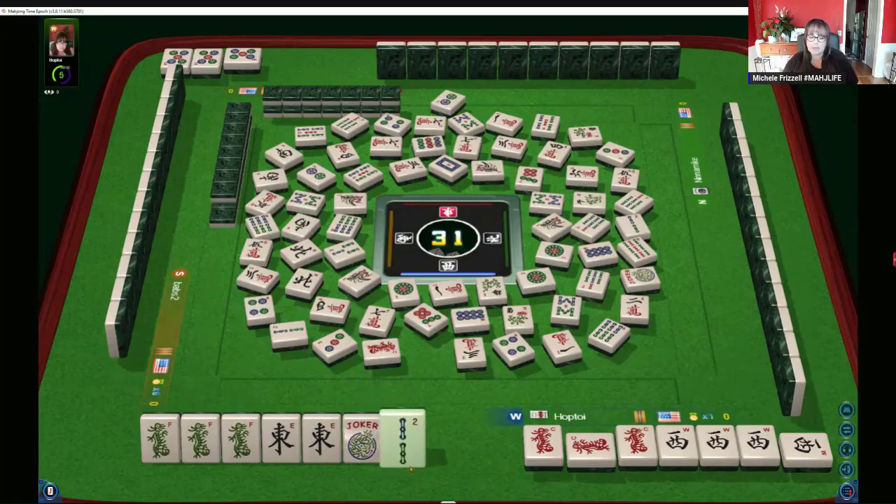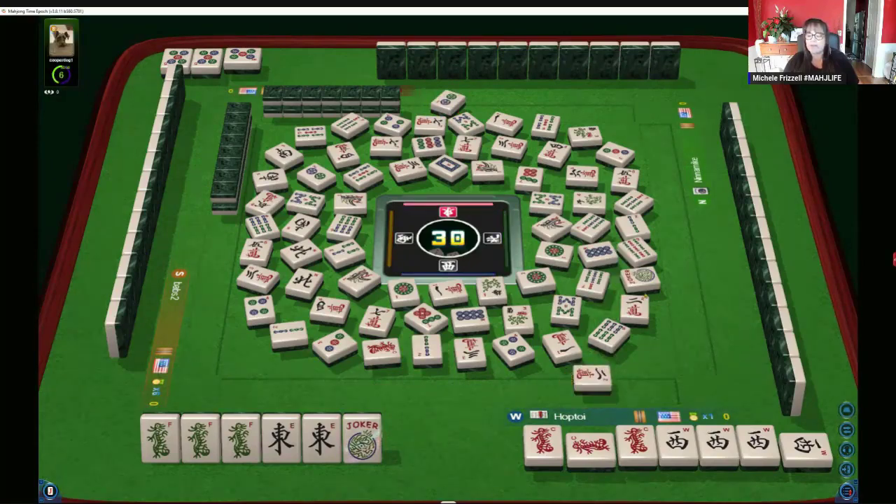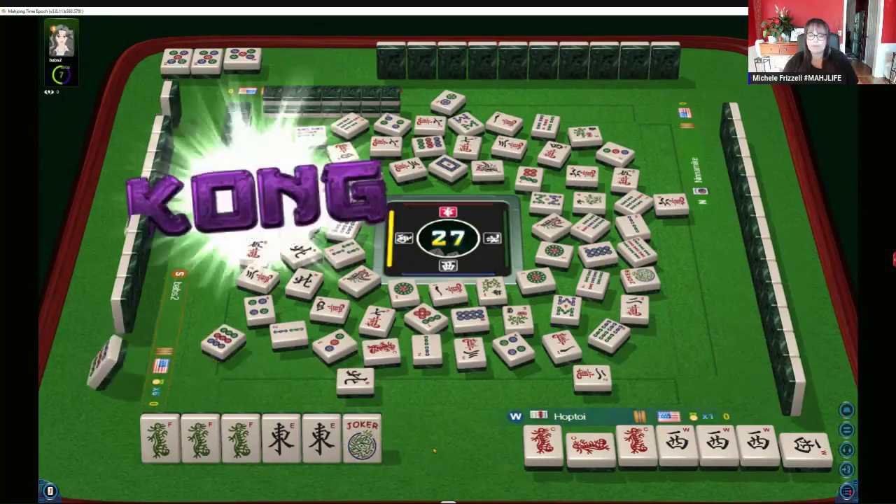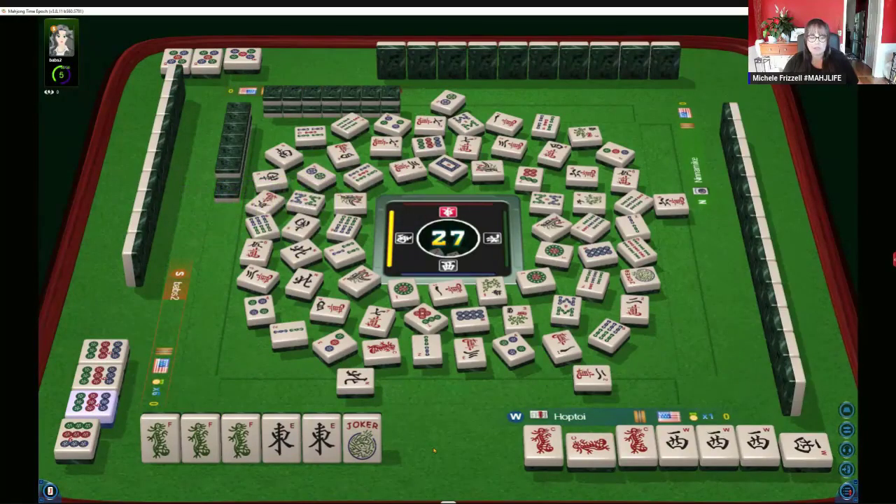Two dots. We could also maybe draw a Joker. Two bamboos — there are no Jokers visible right now, except for the discarded one and the one in our hand, so that's two accounted for. North wind — we need a keeper. Nine dots. Five more picks, six more picks actually. Five dots — keeper. Three bamboos, one is out.